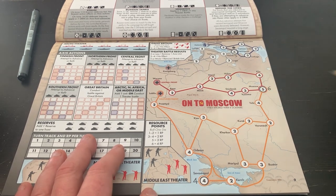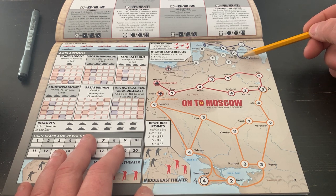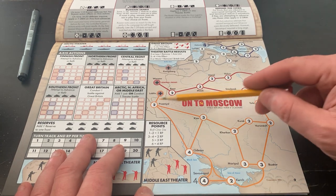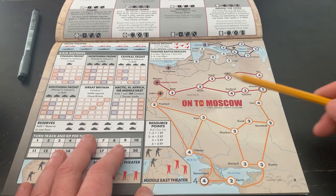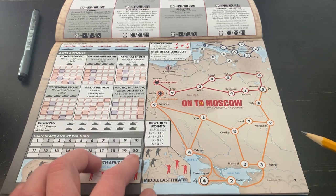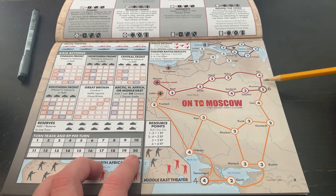Each city is worth a victory point — that's why this is important. So you want to pick a path that gets your main objectives. We've got Leningrad worth five victory points, Moscow is worth six, Sevastopol is worth four. Every other city other than your starting cities is worth one. You have 20 game turns and an unknown number of activations to try to get to your objectives and clean up victory points. So you have to plan accordingly — that's part of the challenge of this game.